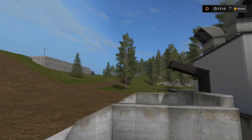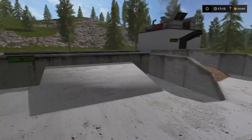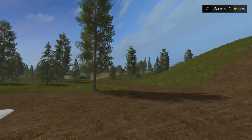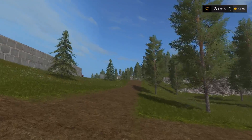And you can see over here is the screen where it's running. So this will just sit here and continuously turn logs into wood chips. We can take the wood chips and sell them, take the wood chips over to the composter and turn them into compost, and obviously the sawmill runs on wood chips.